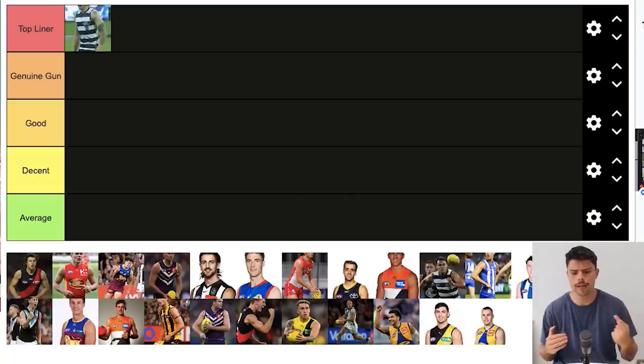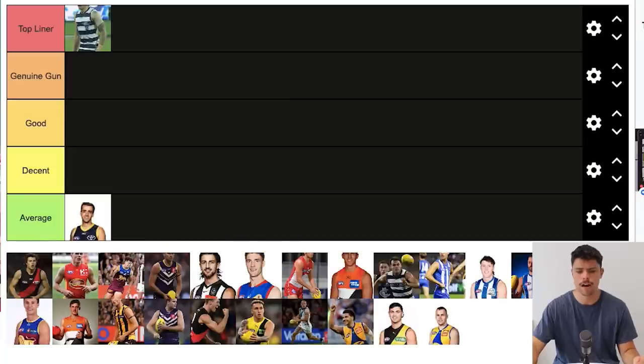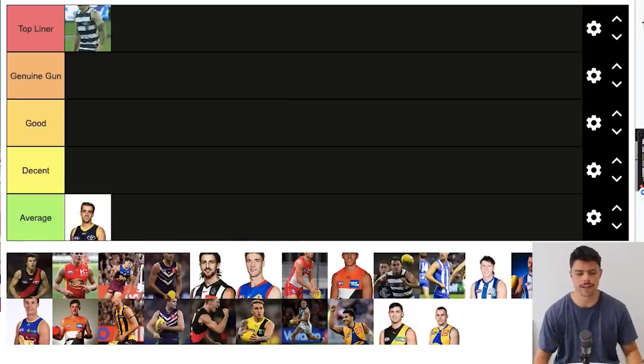Interestingly, only one player out of all the players I have here has been formally delisted. We'll start with that delistee — Jordan Gallucci — who we're going to categorize as Average. 'Spud' felt too harsh and he is the only one formally delisted. Gallucci was a fast goal-scoring midfielder taken at around pick 12 or 13 to Adelaide and unfortunately didn't make the most of his opportunity. I think he plays Sandfull now. That's probably the bottom established for this ranking.